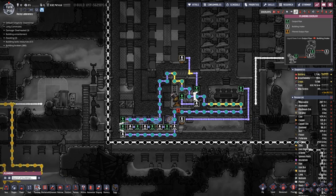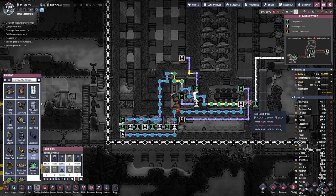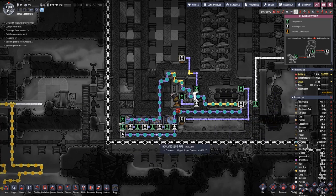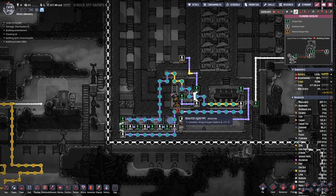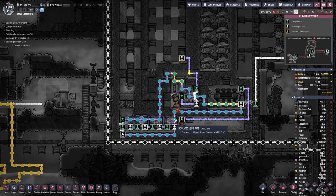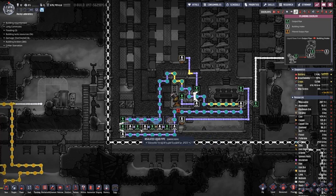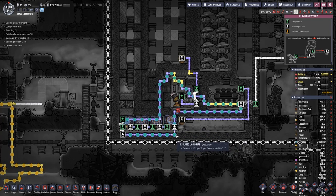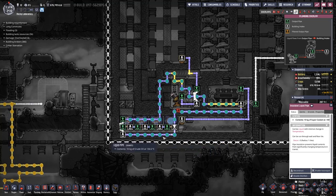Maybe we have a bit too much in here because they are running intermittently. What could happen is that we cool the super coolant too much so that it freezes, and that would break the line.